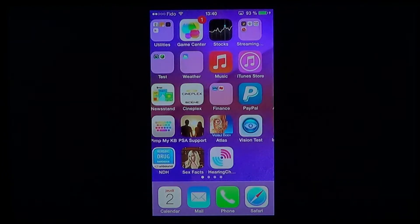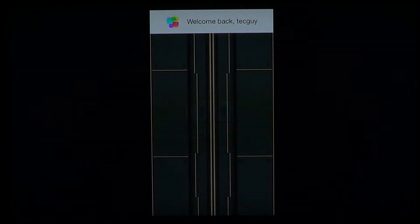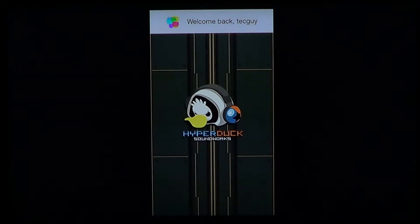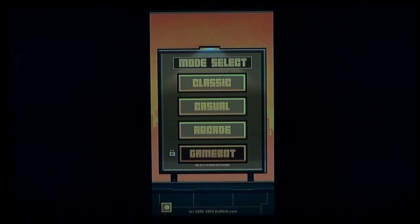Once it's installed, you get to this little icon by AFBOT. It works with GameCenter, so you can check the leaderboard and compare your score with friends. You have options for either having the controls on the screen or tilting your iPhone or iPad left and right when you're playing. The game modes are classic, casual, and arcane.